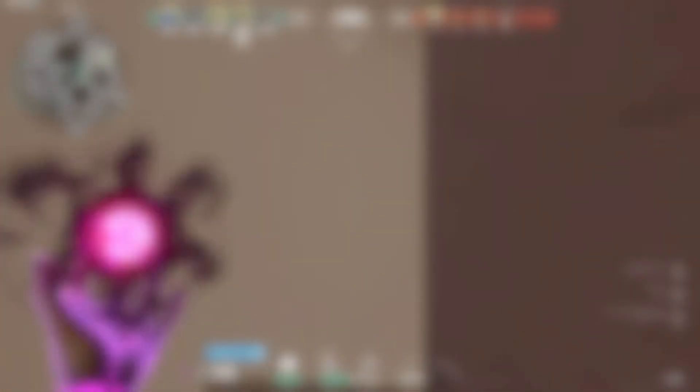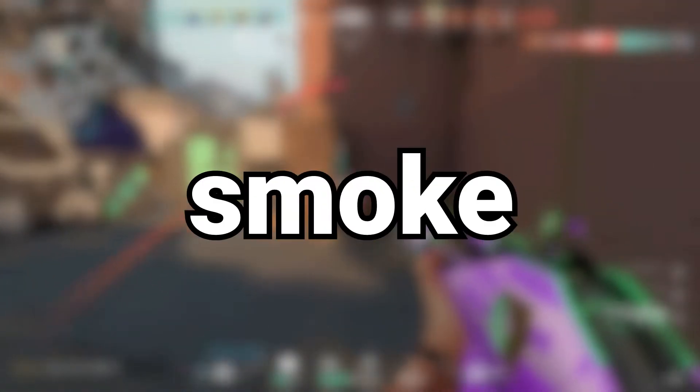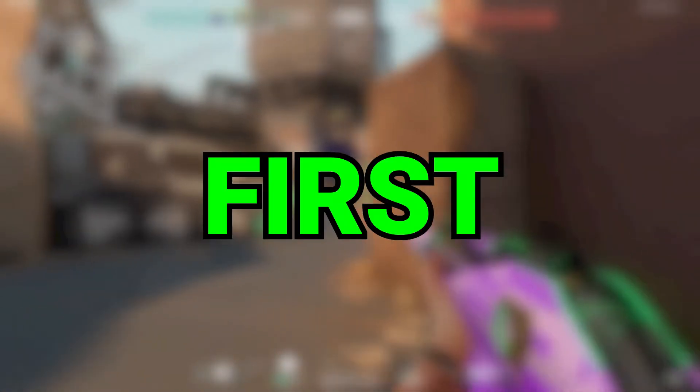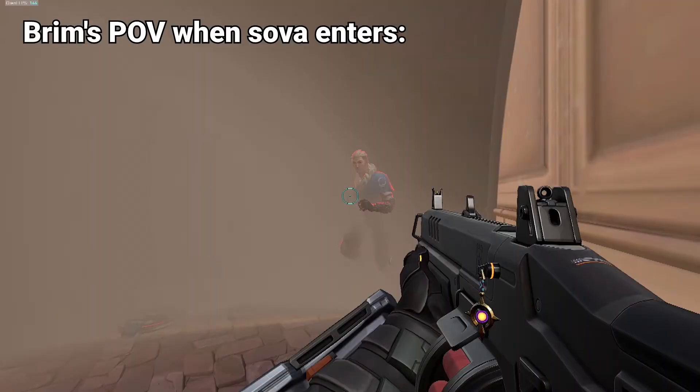I know it sounds extremely difficult, but it's actually very easy to do. So after you successfully avoid the drone, you have to push into the smoke. There's a big benefit to this play — they think that the smoke is cleared and because of that, often they push into the smoke with their knives out. Or even if they have their guns out, they aren't expecting you to be there. You are going to see them first, because they are blinded by the smoke for a small period of time while entering or leaving. The person on the other side has an advantage of seeing them first.